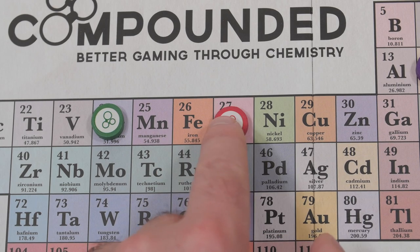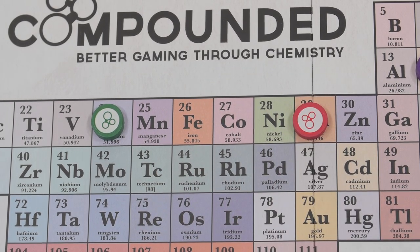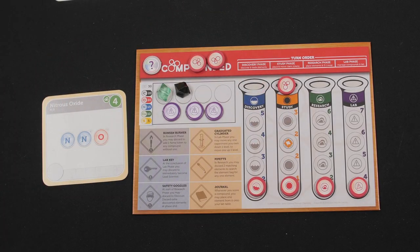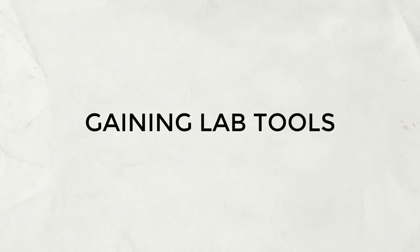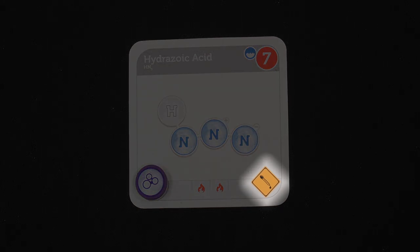The scientist's scoring token is advanced on the score track equal to the compound's atomic number. The claim token is then returned to the scientist — if it has a temporary claim side up, it's returned to the claim reserve; otherwise it's placed on top of the study test tube and may be used next round. All elements on the compound are returned to the element bag. Some compound cards contain a specific lab tool icon; when that compound is completed, the claiming scientist takes the appropriate lab tool from the score table and places it on their workbench.